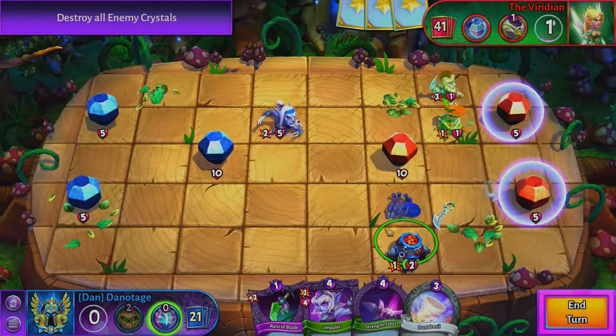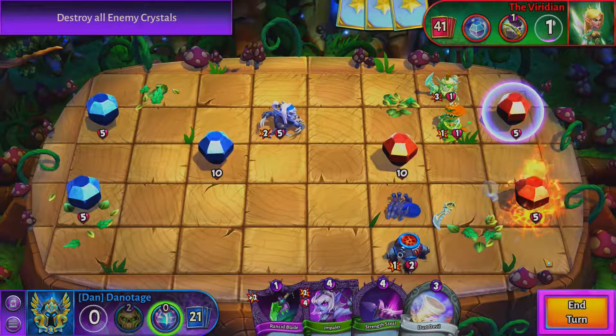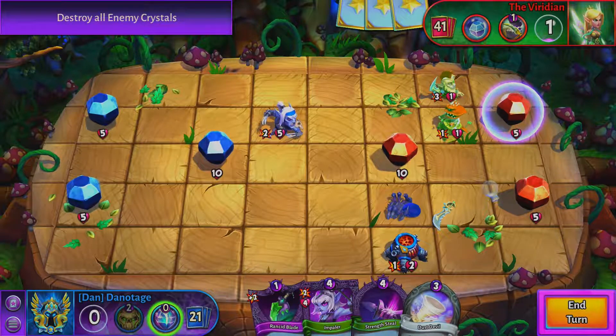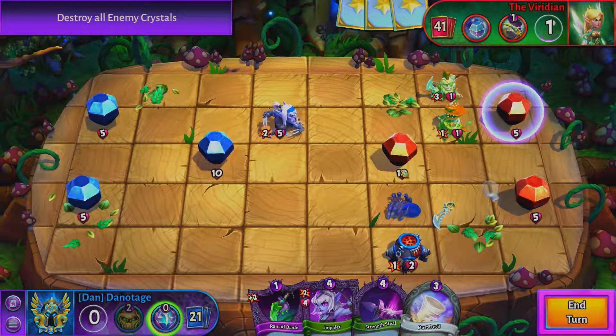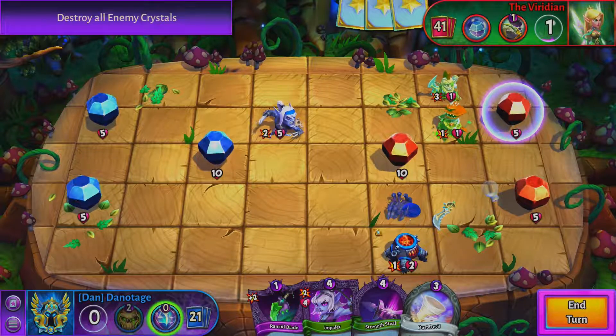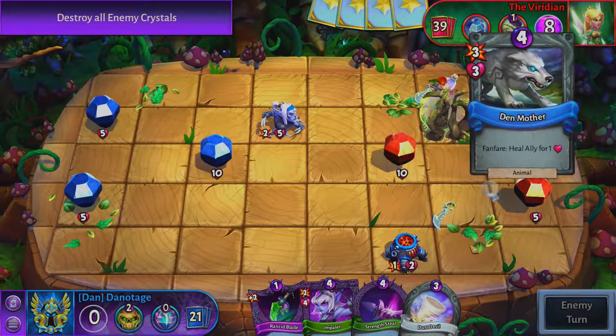We're going to get these shields down in the back because it only takes one damage. This guy only does one damage, so there's no use in actually going straight for the crystals — it's just going to be the same as going after these shields. We can get somebody with a higher amount of damage over there to hopefully dust them. If we find a Hammer Person, that's going to be great, especially something with Smash — it's going to be perfect for us.